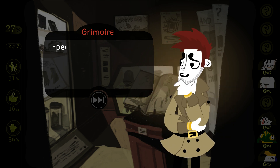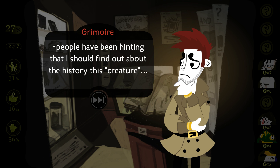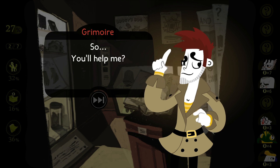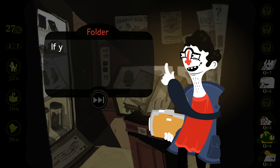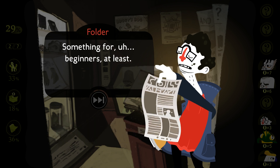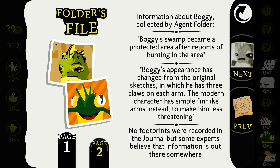People have been hinting that I should find out about the history of this creature. A wise suggestion — and you've come to the right person. I suppose I could divulge some of my findings with you if you're in the mood for a little light reading. Folder's file: Boggy's swamp became a protected area after reports of hunting. Boggy's appearance has changed from the original sketches — he had three claws on each arm, but the modern character has simple fin-like arms instead to make him less threatening. No footprints were recorded in the journal, but some experts believe that information is out there somewhere.